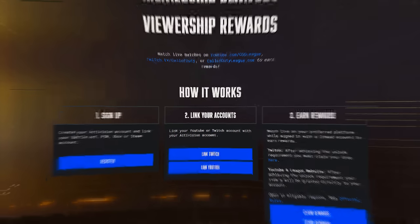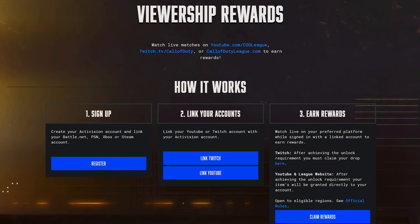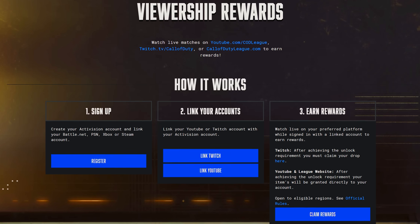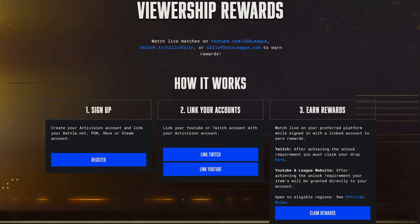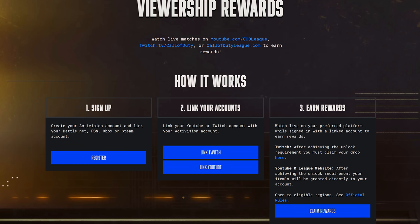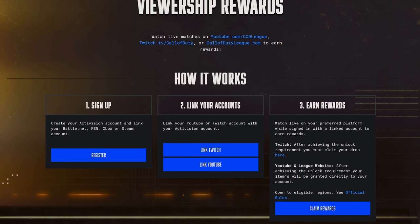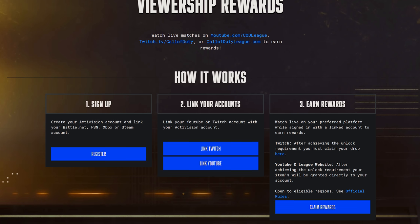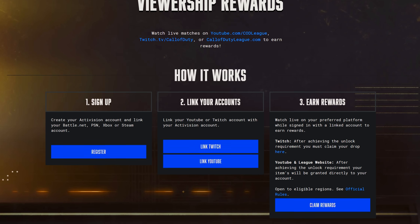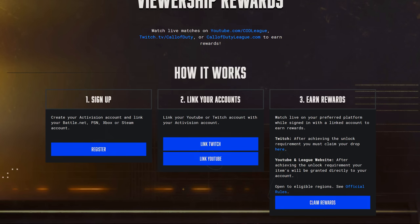The only prerequisite is making sure your accounts are linked — wherever you're watching it needs to be linked to your Call of Duty account. On the Call of Duty League website you can link your Activision account with your Twitch or YouTube account. One thing to note: if you have a brand account as a content creator, YouTube sometimes doesn't let you claim drops from the watch page, but you can link and claim through the CDL embedded stream. Honestly, Twitch is overall a much simpler way to earn these rewards.